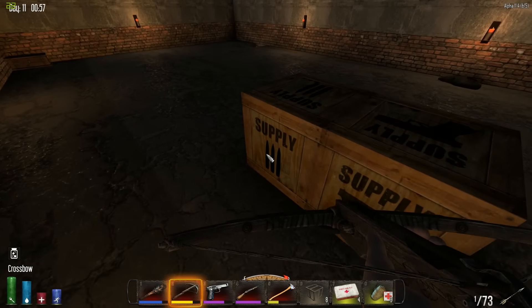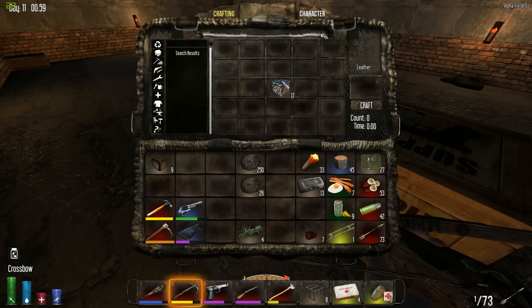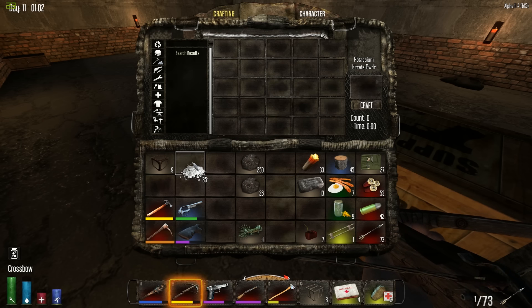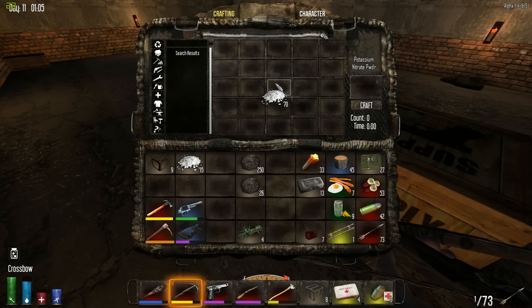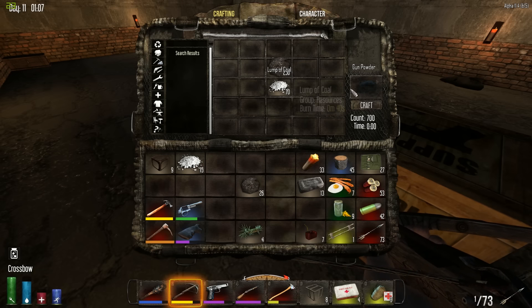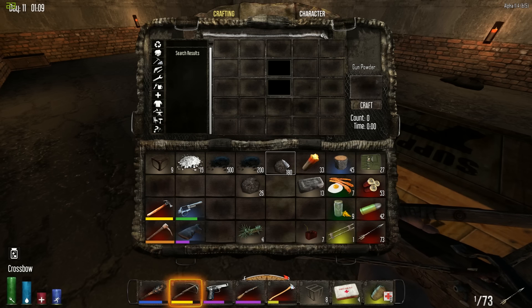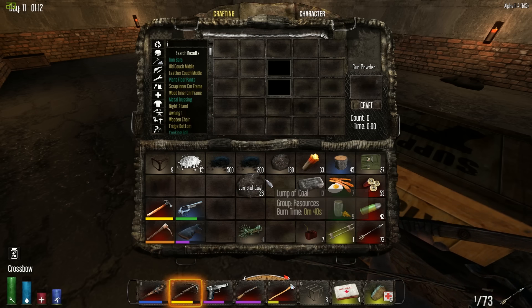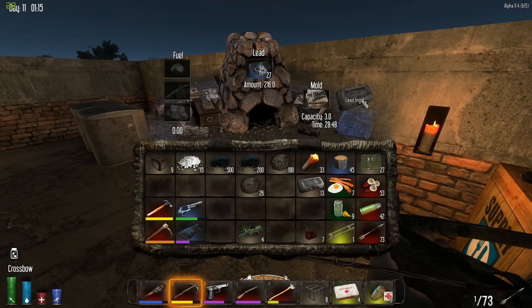All right guys, I'm back. I've cleaned up the inventory a little bit and now we have 17 potassium nitrate blocks, which gives us 85 nitrate powder. We're going to take 70 of that and mix it with our coal - that is 700 gunpowder, which is awesome. That will be enough for quite a lot of shotgun shells.